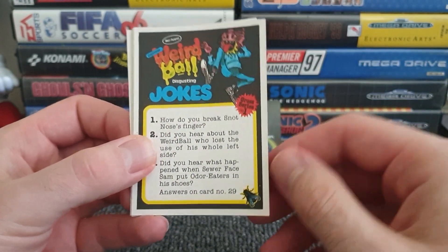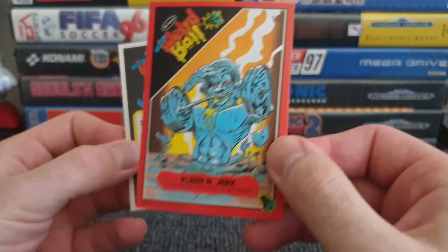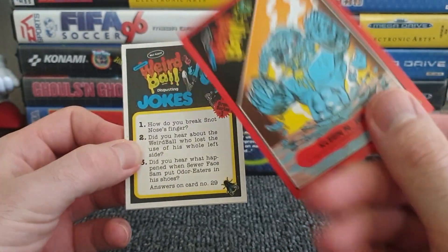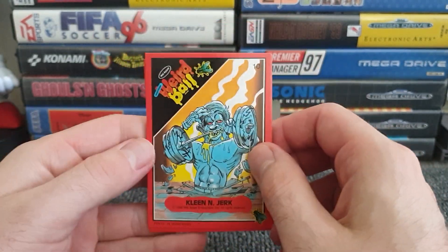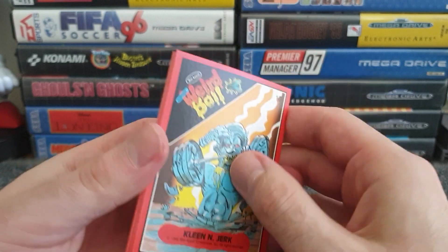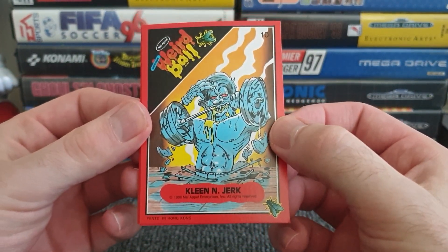That's definitely not going to win. We get a joke — Weird Ball disgusting jokes. Wait, is that the front? And that is the back? We need to reassess this. They're double-sided! Some of them — wow, that's cool. They're only five cards but you get a kind of two because they're reversible.